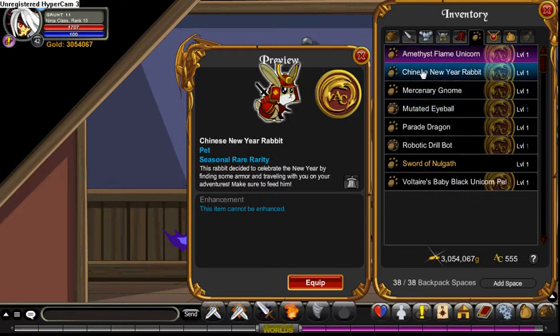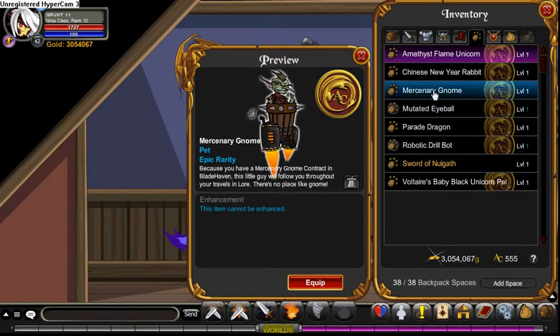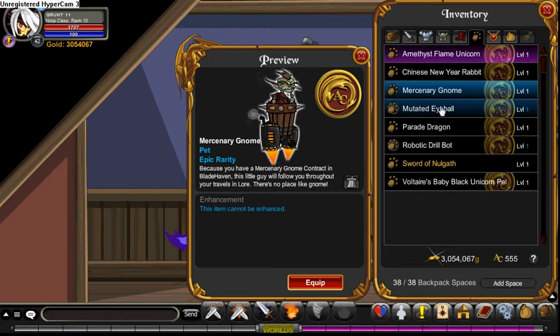The Emergency Gnome - I think you can still get it. It was from Blade Haven; you had to complete an Emergency Gnome contract. The Muted Eyeball - I'm not sure what event it was from. The Parade Dragon is from the 2012 Chinese New Year event, it was like 200 AC.